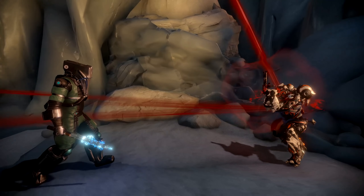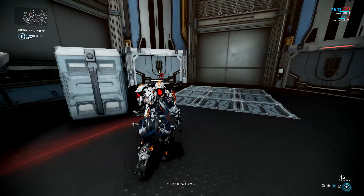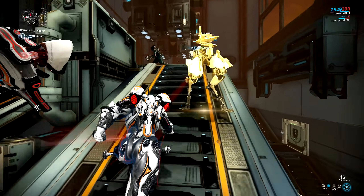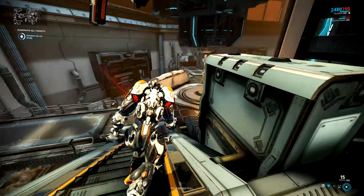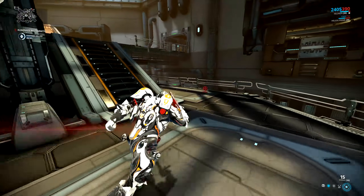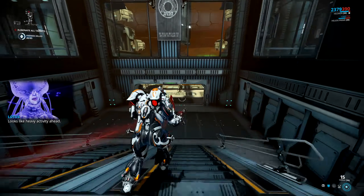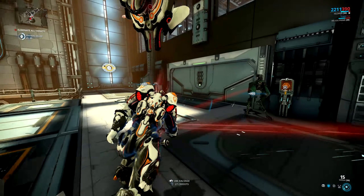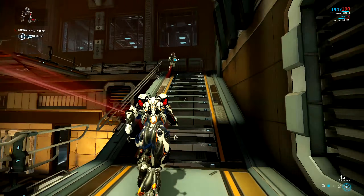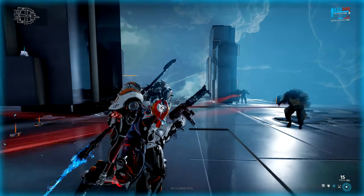Hildryn's third ability is Haven, where she overcharges her shield matrix to link herself to nearby allies and enemies. Linked allies and companions get 500 points of extra maximum shields and 80% faster shield recharge rate, plus they gain shield gating — if their shields are fully depleted they become invulnerable for 3 seconds. If Hildryn deactivates Haven or wanders beyond its 15-meter radius, the extra shields on allies become overshields. Each linked ally also drains 5 shields per second from Hildryn.